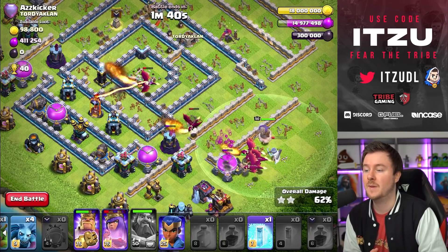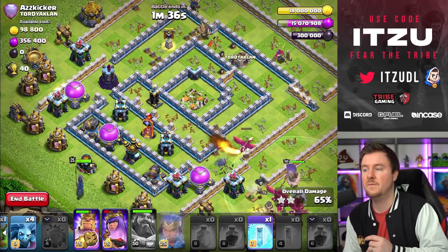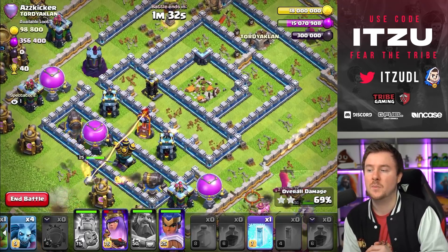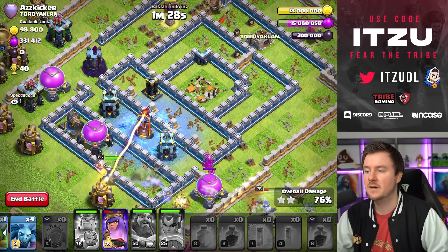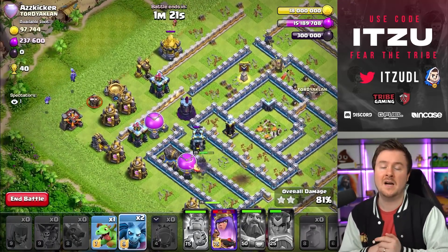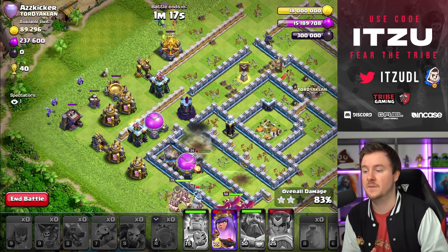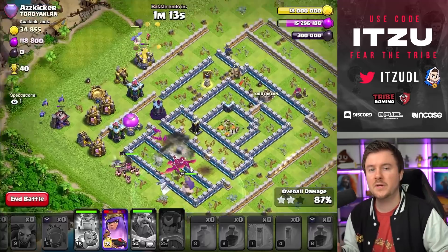My Dragons are split up a bit because my heroes were slow, but the heroes still have their abilities left so we have a lot of power for the back end. If I can protect my Dragons, this should be an easy triple. I use the Royal Champion ability which one-shots most of those buildings. The Royal Champion takes out the single Inferno Tower, Minions clean up the top and left side - and that's another three-star.